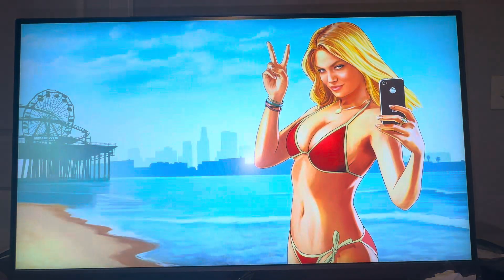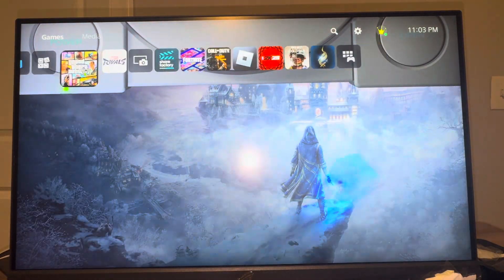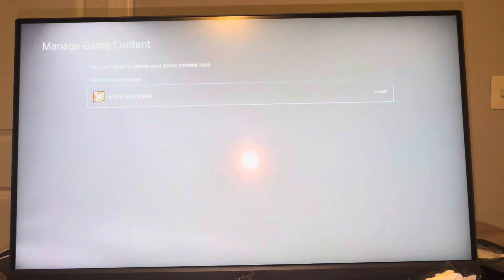Let me click play and then it should pop up now the main menu. Yeah, right here. So then once it's right here, guys, you're going to see it says PS5 version. It's going to show your specific version of the game right here.